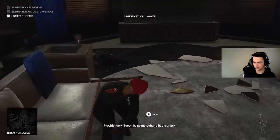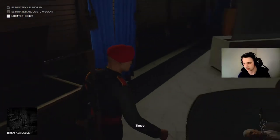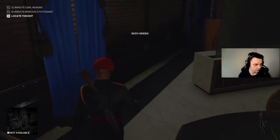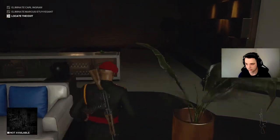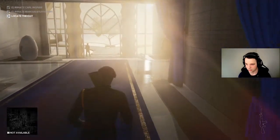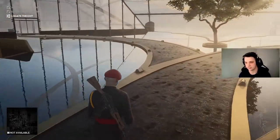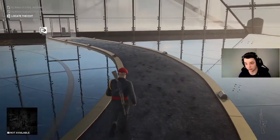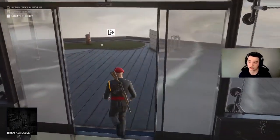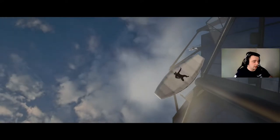I always take the extra seconds to hide them — not sure if that does anything different. As you can see my aim is bad, so we're not going to judge me on that. All you have to do now is leave. The funny thing about this exit is it doesn't make any sense because you're using your skydive suit and you got rid of it at the beginning — I think it's pretty funny. This does not unlock any alternate starts or anything like that.